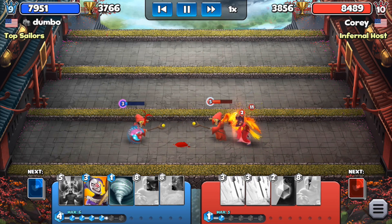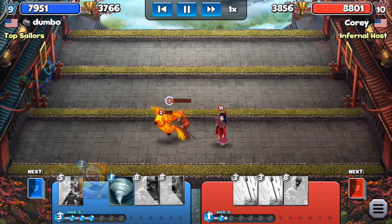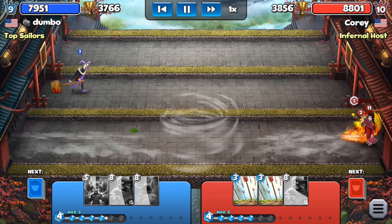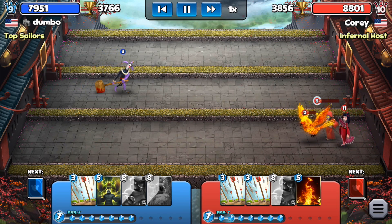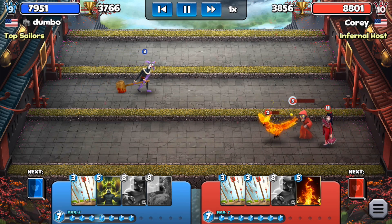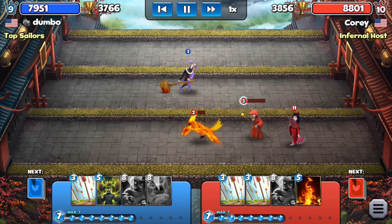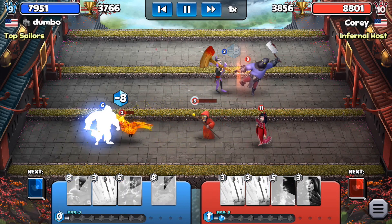Our plan didn't really work out and now he has a very strong bottom lane — we can't face that yet. I decide to push it back and try something else in the middle lane with the jester. Now we both have nothing to play, so we have to wait. I'm going to have to try to do something in that bottom lane.